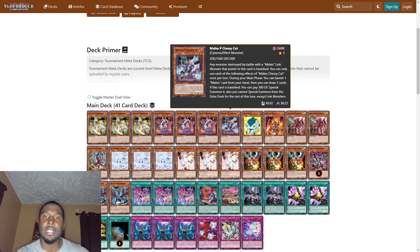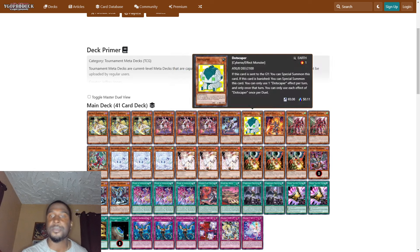Then we play one Malice Chesty Cat — an interesting choice, different from a lot of other deck lists. Any monster destroyed by battle with a link monster that points to this card is banished. During your main phase, you can banish one Malice card from your hand, then draw two cards. If this card is banished, you can pay 300 life points to special summon it, but you cannot special summon from the extra deck except link monsters.